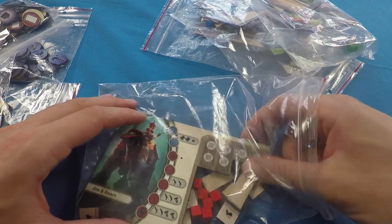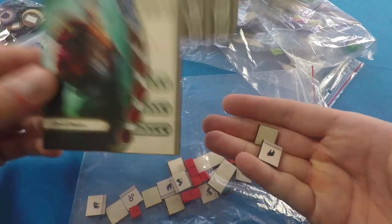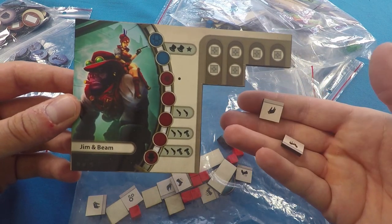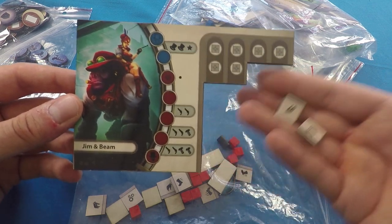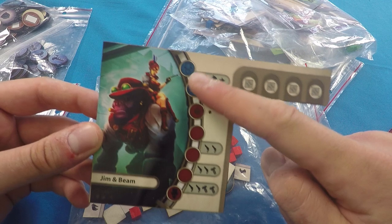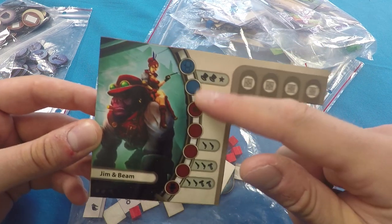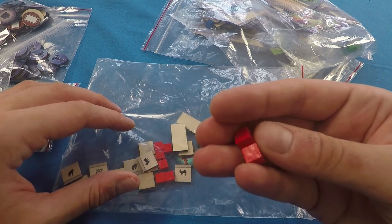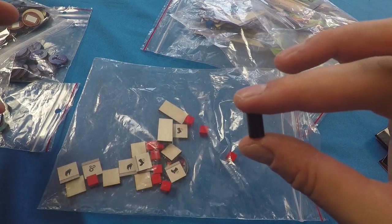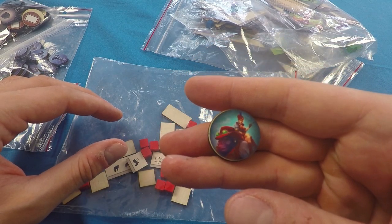In addition to starting items, each character has a player board with action tokens that slot in to determine available actions. All action tokens are unique to each character, giving different combinations. There's also a mood counter that ticks up or down based on your mood state, influence cubes used differently per game version, and a player token representing your position on the board.